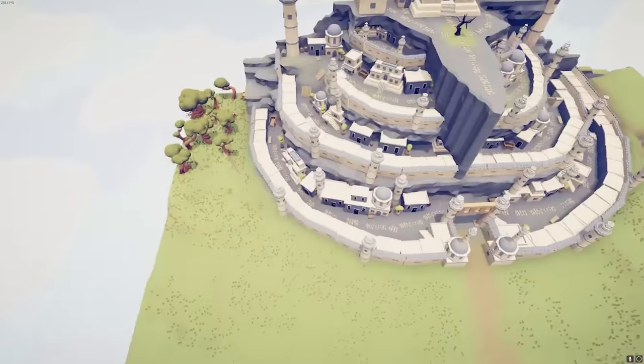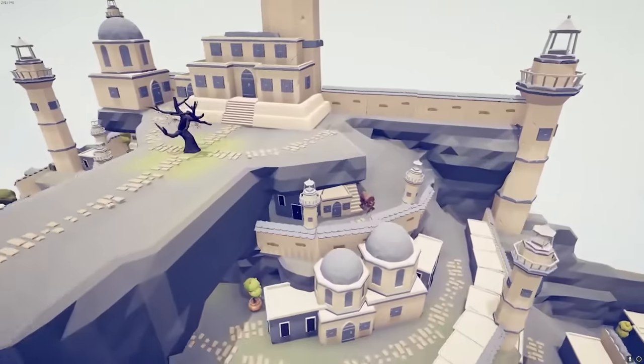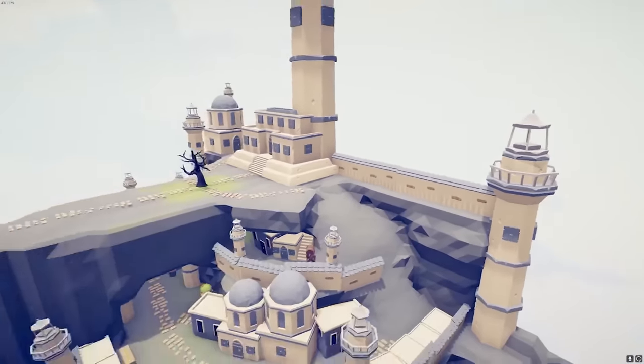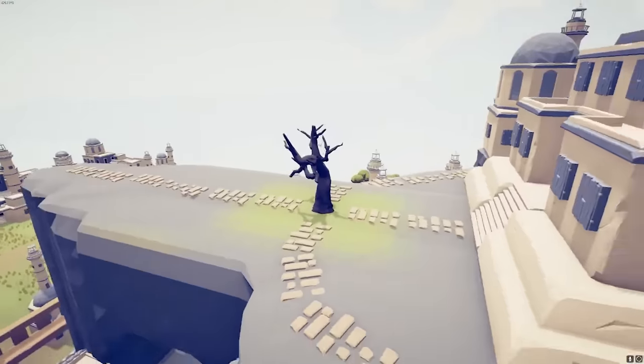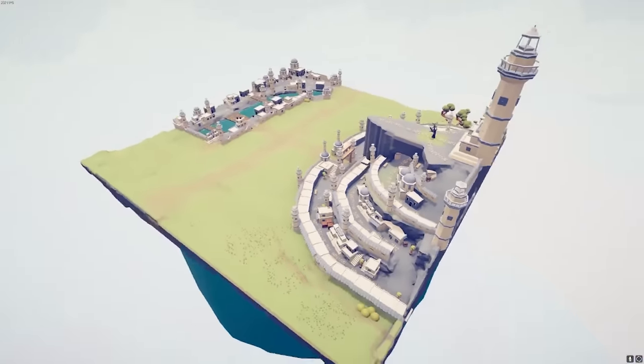Let's count the walls. We got one, two, three, four — this one counts as one, that's five. We got five of the seven walls of Minas Tirith. But this has to be one of the coolest maps ever, which includes the great tree. Although it looks like Shelob is, well, doing her thing here. This is going to be an epic battle.